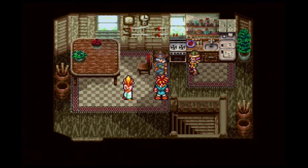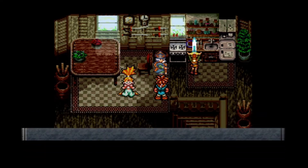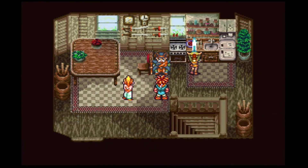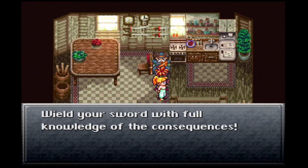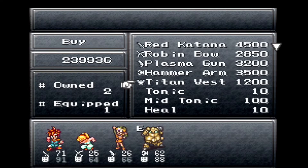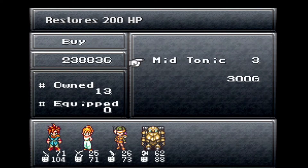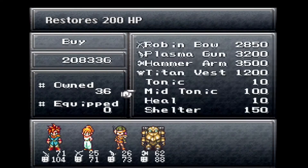Sorry to keep you waiting. Take a good look — this is the Masamune. What a weapon. Let's take the Masamune to Frog. This weapon represents considerable power — your actions may either save or destroy life. Well, hopefully we're saving life by stopping Magus from bringing forth Lavos. Build your sword with full knowledge of the consequences. I do want to stock up on some tonics and mid-tonics. I could probably grab a couple of shelters too. Alright, I think we're good. I have 11 of each.